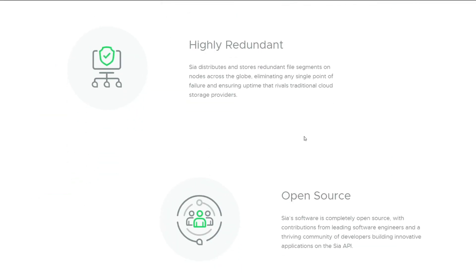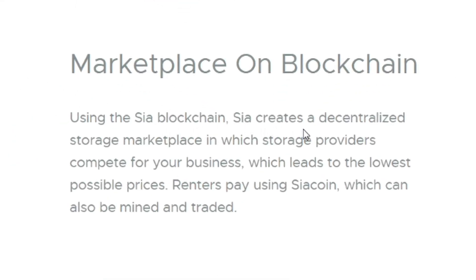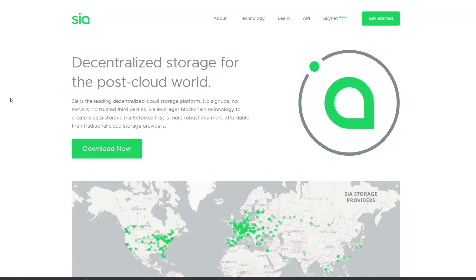Sia leverages blockchain technology to create a data storage marketplace that's more robust and more affordable than traditional cloud storage providers. It's completely private, more affordable, highly redundant, and open source. Using the Sia blockchain, it creates a decentralized storage platform where storage providers compete for your business, leading to the lowest possible prices. Renters pay using Sia Coin, which can also be mined and traded.